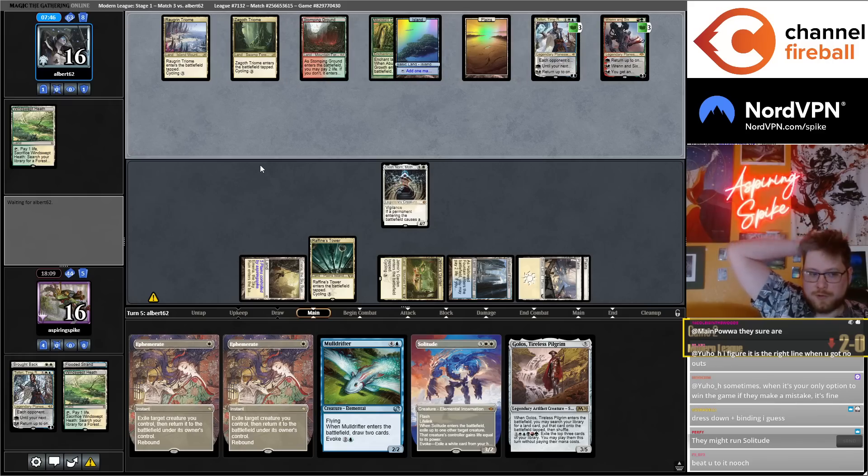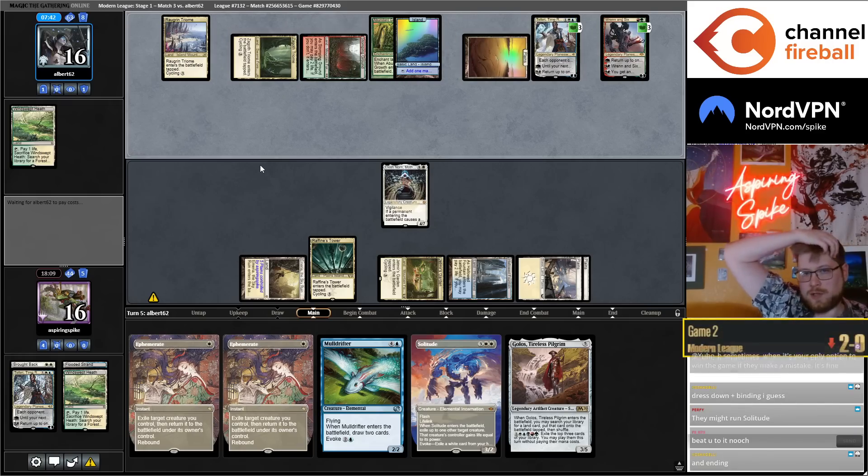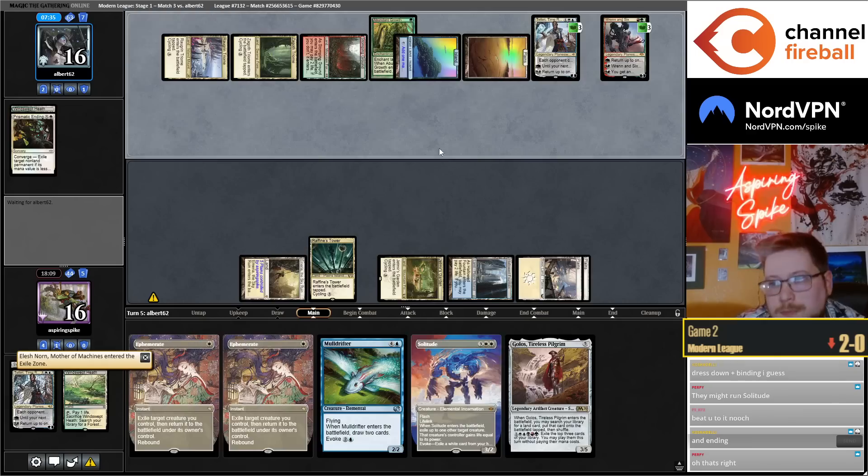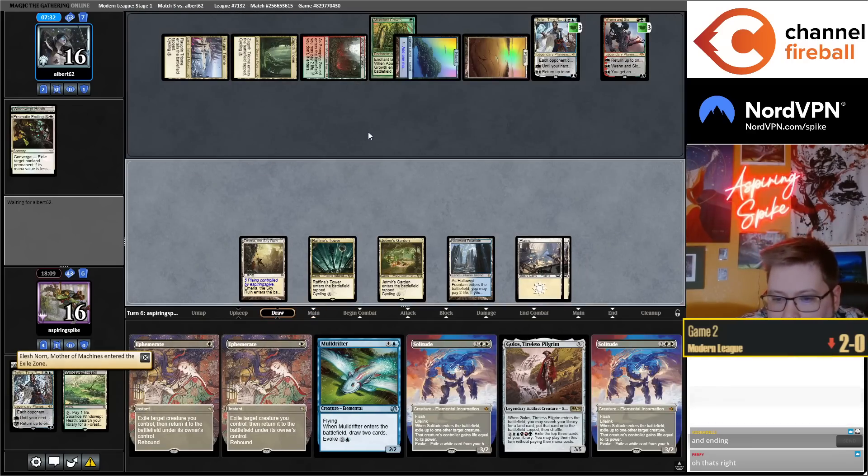Just Dress Down plus Binding — yeah sure. Then my Norn — Solitude doesn't kill Elash Norn because Elash Norn turns off Solitude and Binding. Prismatic Ending sure — kind of forgot that they could do that, x equals five.